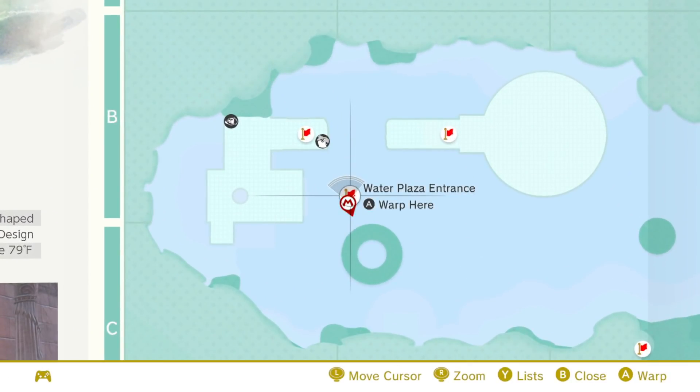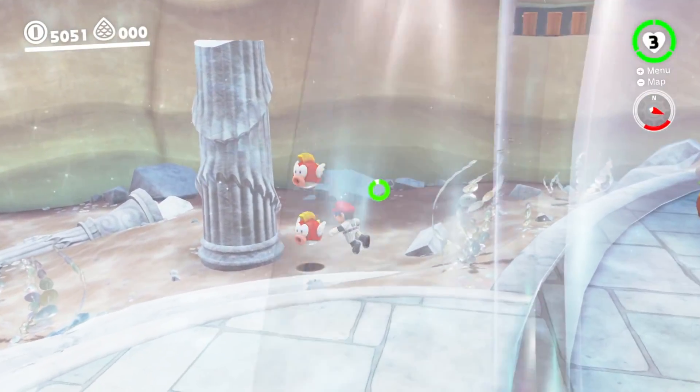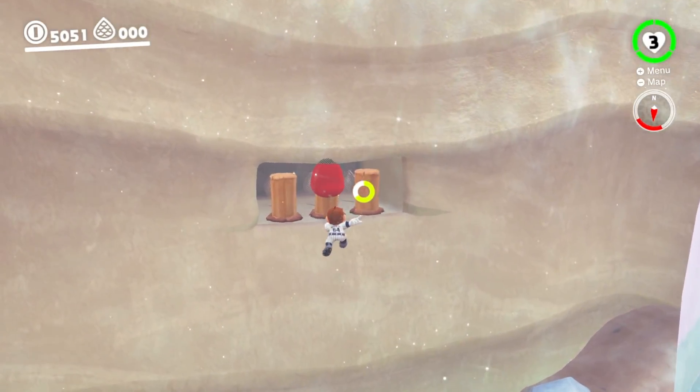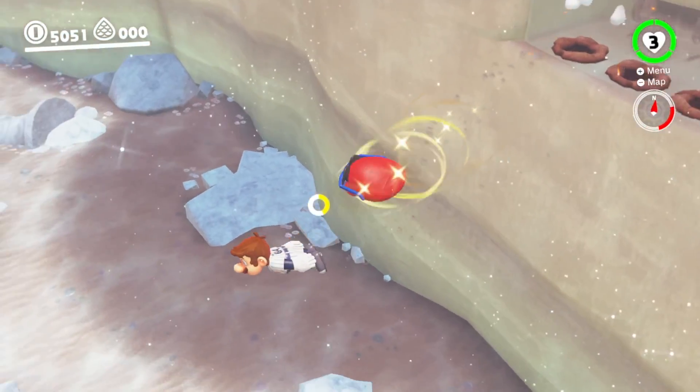This is the easiest place to do it because you can get out, exit to the right, and there's some Cheep Cheeps over here. You're going to bypass them for now and make your way over to the space with three purple coins in it. Get rid of all the coins so then the glitch will be ready to start. There we go — now you're going to head back over and capture a Cheep Cheep.